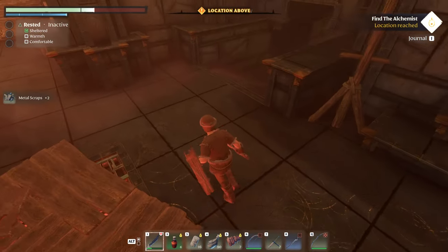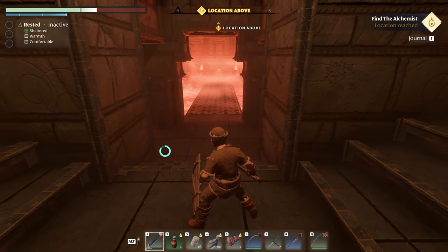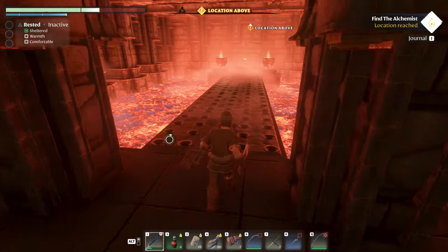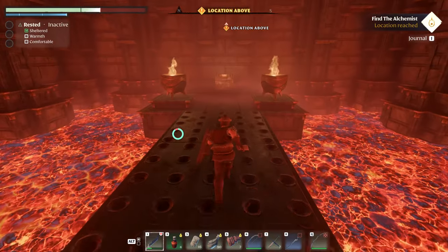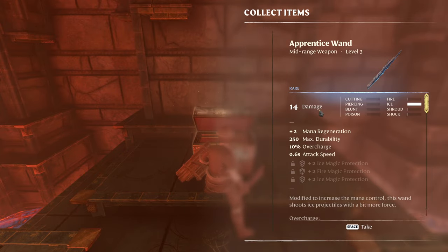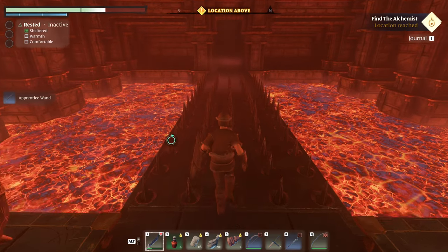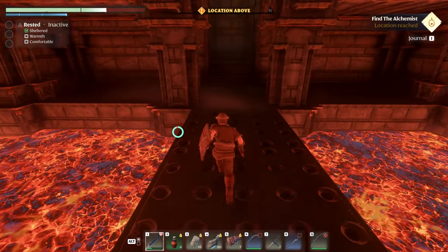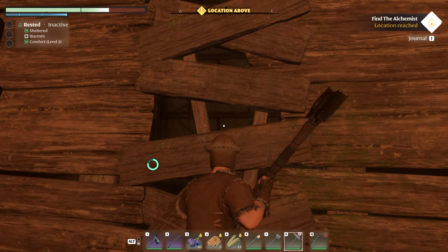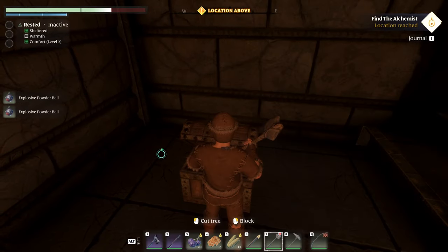Got a bunch of scrap metal. Alright, so this is the way we need to go to get the chest. Give me something good — apprentice wand! Yay! Oh yeah, that's right, now they start. Here we are. Excellent. Cut this one down. There's a chest here — bombs in it. Okay let's see here, I'm actually gonna salvage this and this, and delete that, and delete that. That can stay, that can stay.